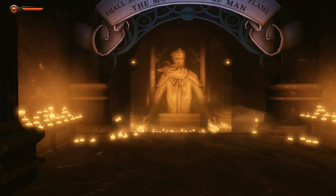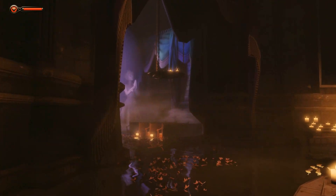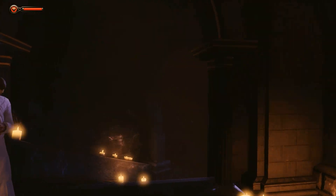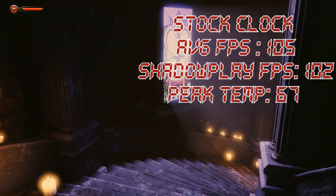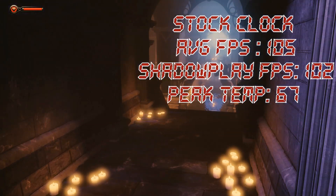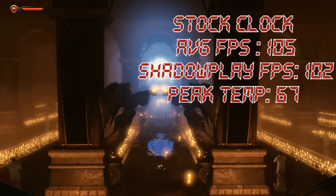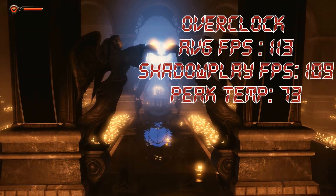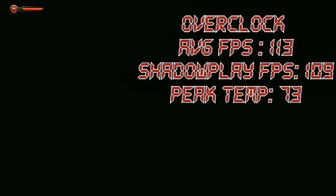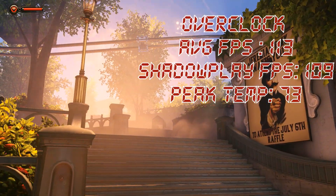Moving on to Bioshock Infinite — I used the ultra preset with no depth of field. On stock, we averaged 105 FPS, dropping to 102 FPS with ShadowPlay on, at a peak of 67°C. With the overclock, we jumped to 113 FPS, dropping to 109 FPS with ShadowPlay running, and a max temperature of 73°C.